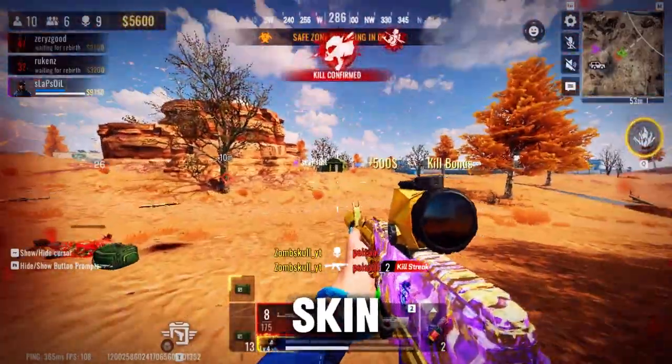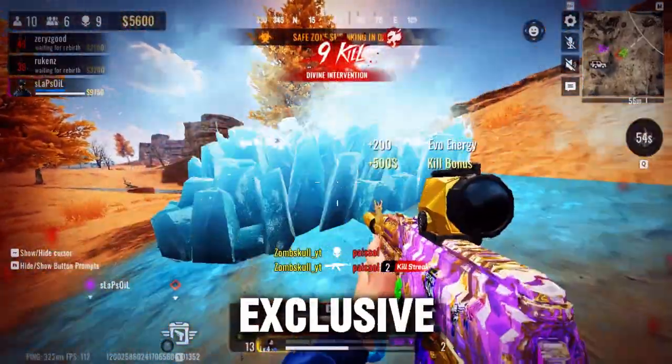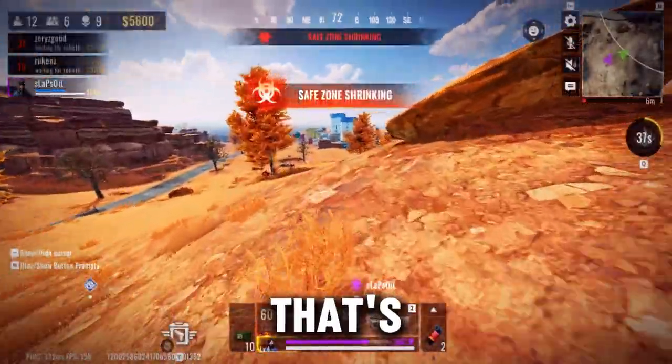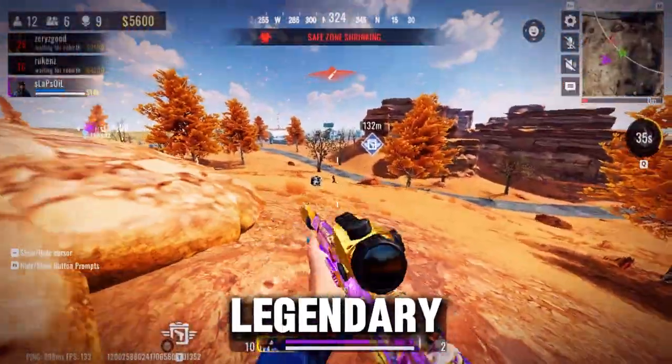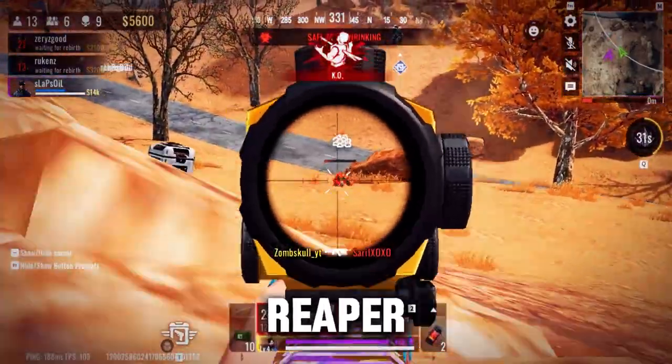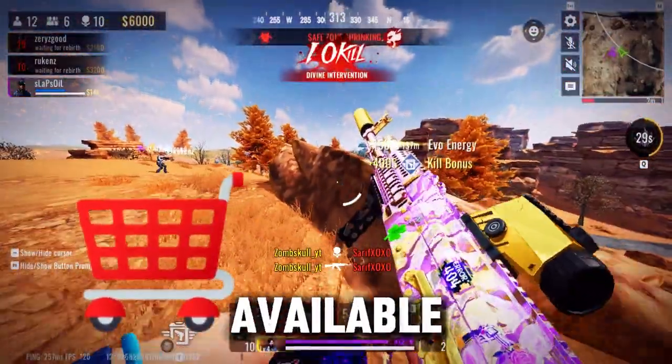In addition to the skin, you'll also get access to an exclusive execution move called the Tornado Kick. And if that's not enough, you'll also get a legendary weapon skin called the MP-155 Scarlet Reaper. These items will be available in the stash soon.